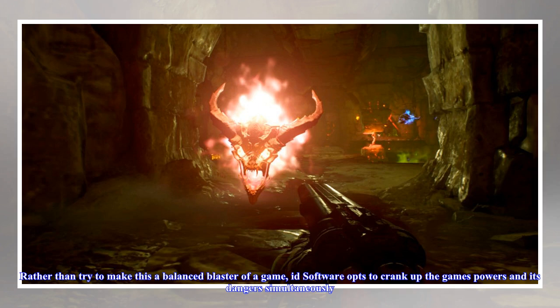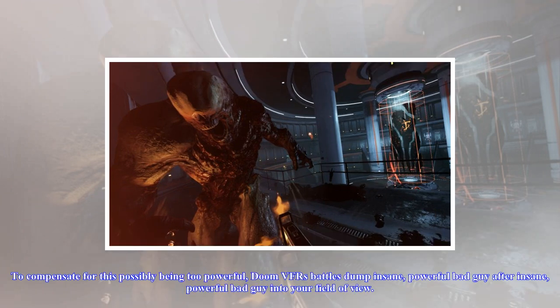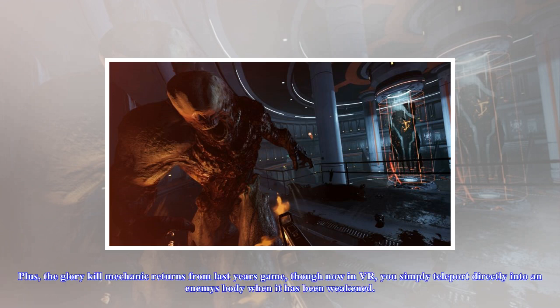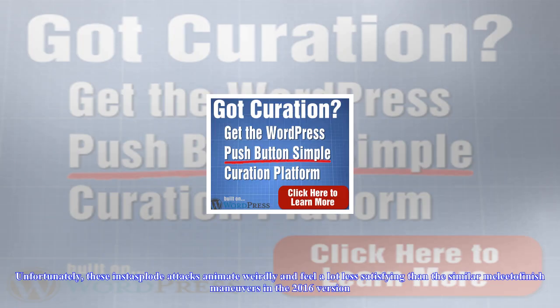Other than that annoyance, however, warping and blasting around in one of Doom VFR's arenas can be quite satisfying. Rather than try to make this a balanced blaster of a game, id Software opts to crank up the game's powers and its dangers simultaneously. Your hero starts out wielding a crapton of weapons and ammo, along with a freeze-nearby-foes move and a hearty amount of slowdown control when aiming and teleporting around. To compensate, Doom VFR's battles dump insane, powerful bad guys into your field of view.